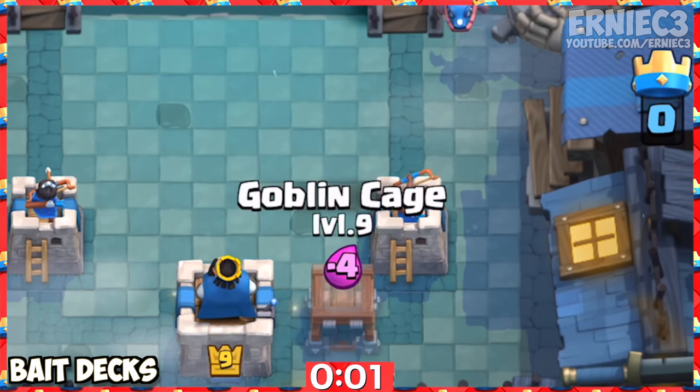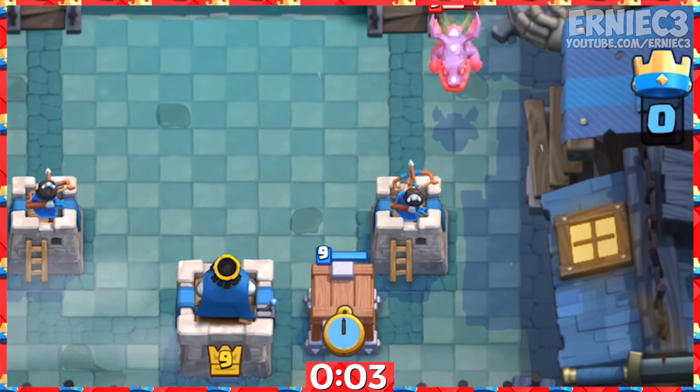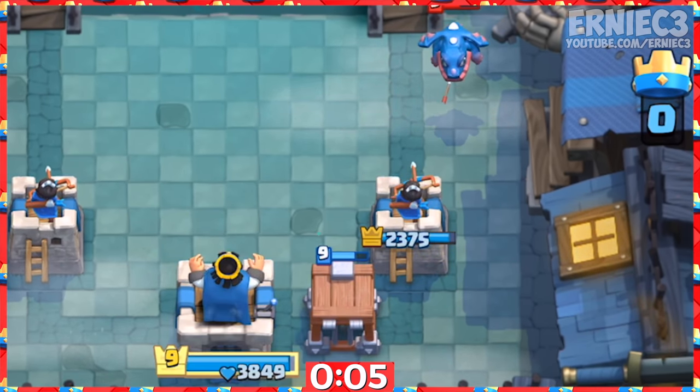Number 15. Activate your King Tower by placing the Goblin Cage here and allowing that Electro Dragon to strike your tower.